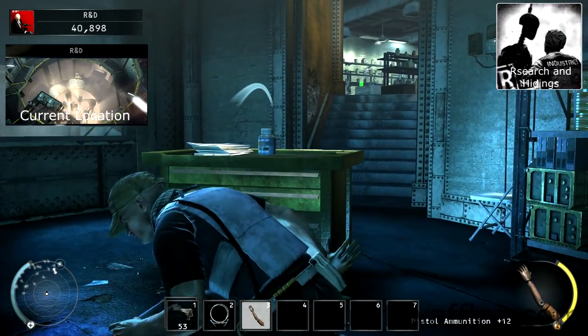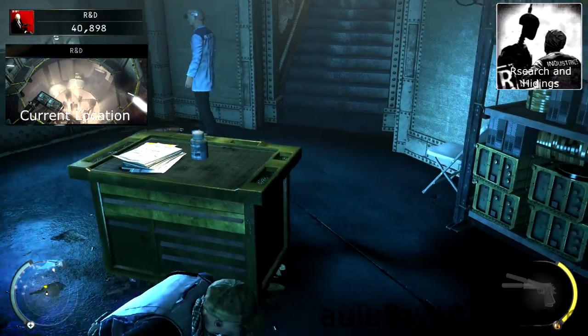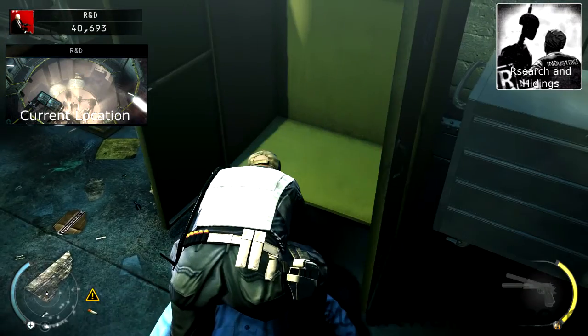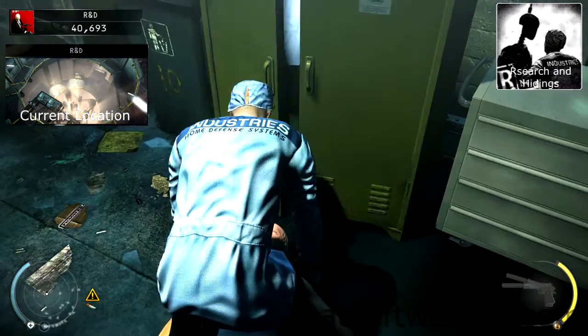Throw the dummy arm at the metal part of the wall of the doorway to the upper room. Take cover on the desk until you can sneak up on the researcher and subdue him. Hide the body in the cabinet, then go to the upper room and subdue the researcher there, also hiding the body in the cabinet.